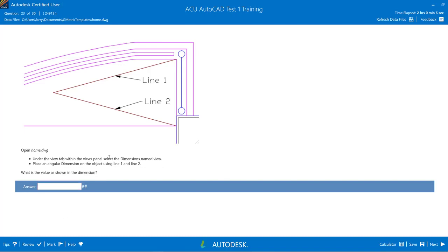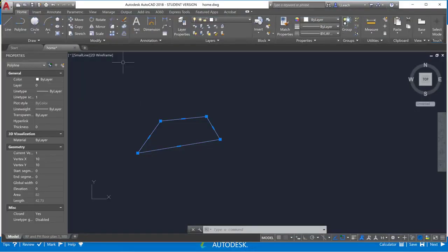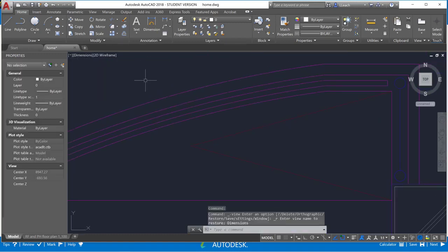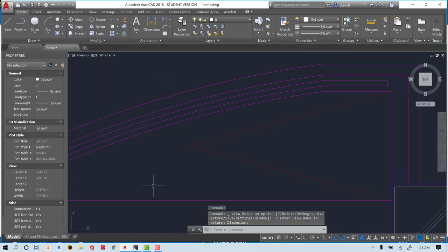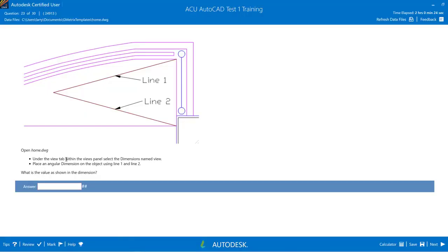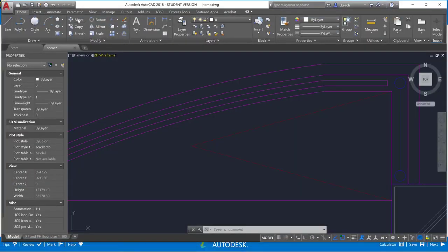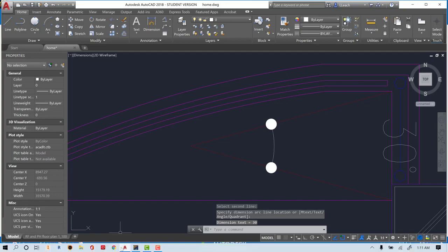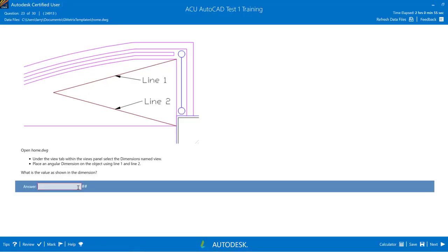For number 23, open the home drawing and navigate to the dimensions named view. We need to place an angular dimension on the object using line 1 and line 2, then find the value shown. Going to the dimension menu, selecting Angular, and clicking one of the lines. It shows 30 degrees, so we type in 30.